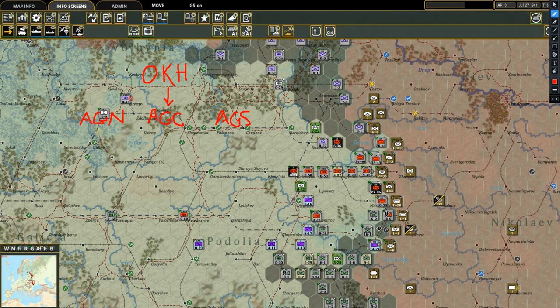Underneath these army groups, you have armies — army headquarters. In the north, you have the 18th and 16th. In the center, you have the 4th and 9th. And in the south, you have the 6th and 17th. You do have another German army in the south, the 11th, but it reports to the Romanians — that's just how it's set up. So each one of these army groups is now at the army level.